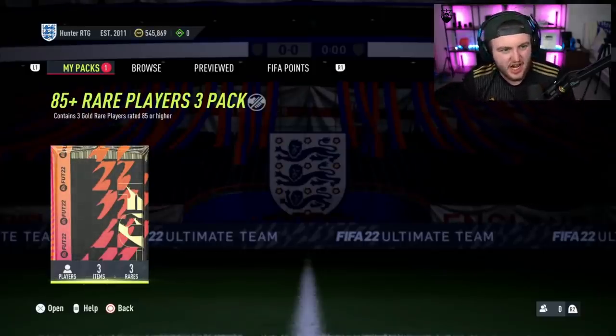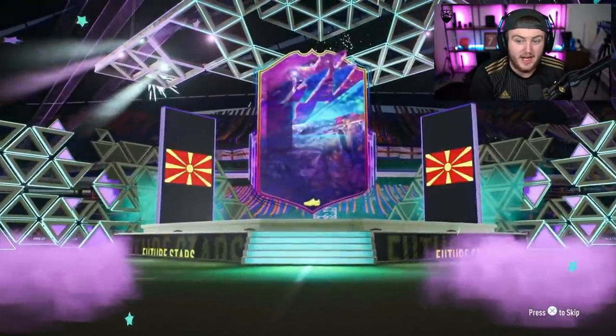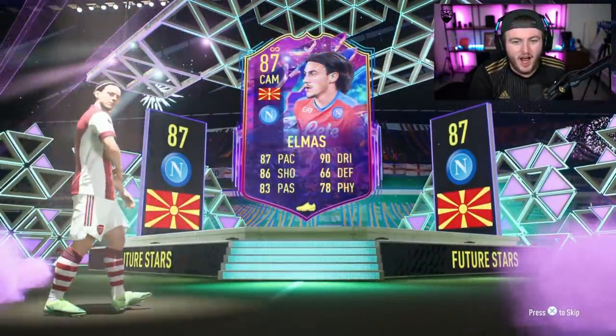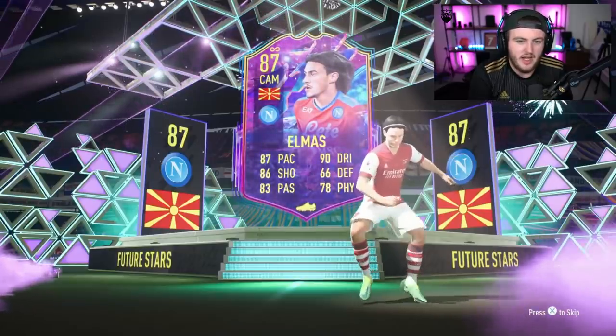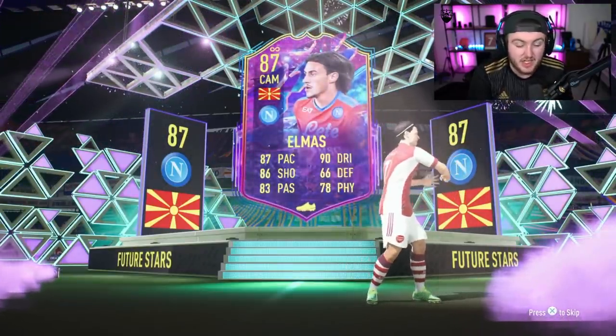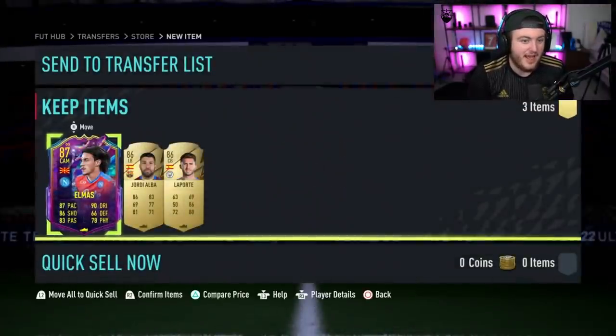Hunter RTG's next 85 plus. He's got the England badge. Is there any English future stars right now? There's not. But there is a future star in this pack - that's Macedonia, Elmaz. He's got five star skills. Not a terrible card, I think he's actually quite cheap though, unfortunately. Napoli are beating Barcelona 1-0 right now. Not too shabby - at least it's a future star. Jordi Alba and Laporte - it's okay.